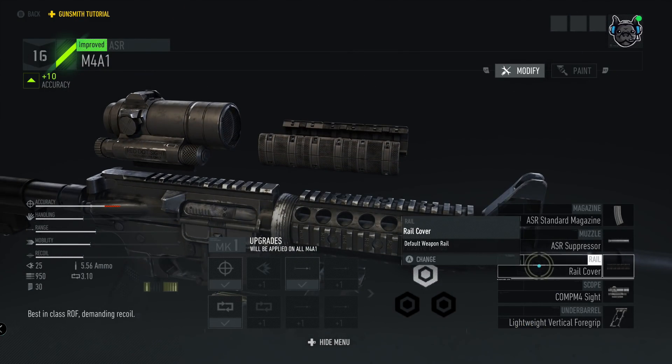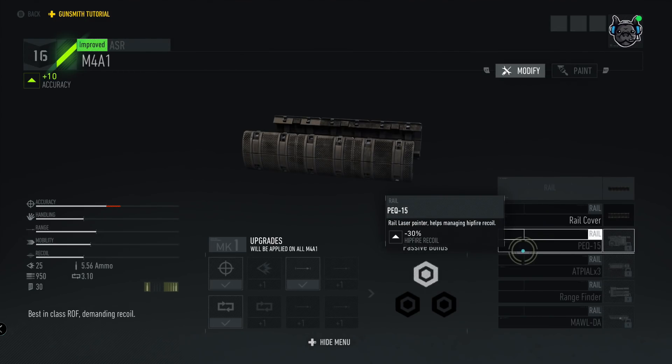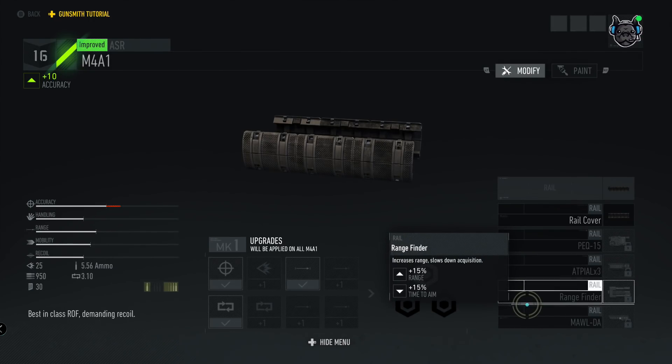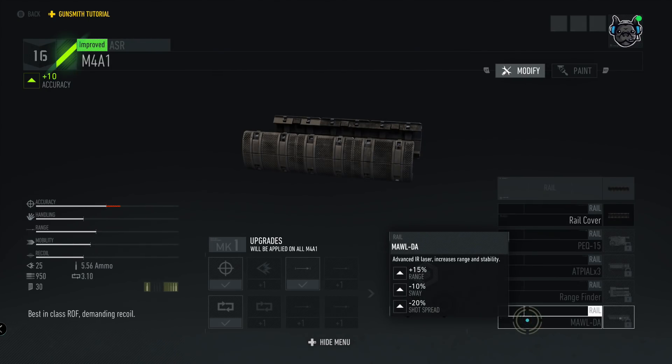Next are the rail covers. The PEQ-15 is a rail laser pointer that helps manage hip fire recoil — negative 30% hip fire recoil. The ATP is a triple laser pointer for fast acquisition, giving negative 10% horizontal recoil, negative 7% time to aim, and negative 10% shot spread. The rangefinder increases range but slows target acquisition: plus 15% range but plus 15% time to aim. The final option is an advanced IR laser — plus 15% range, negative 10% sway, and negative 20% shot spread.